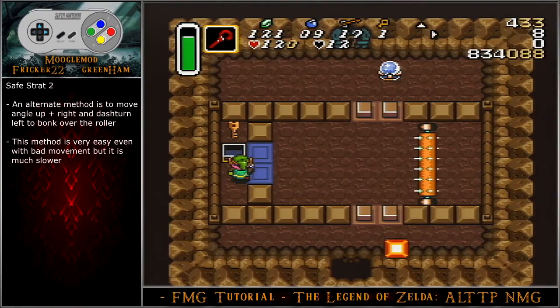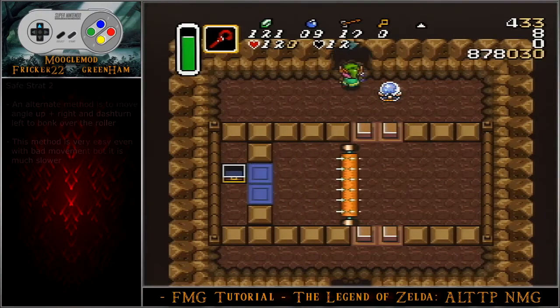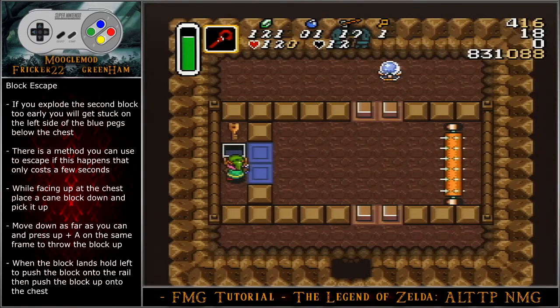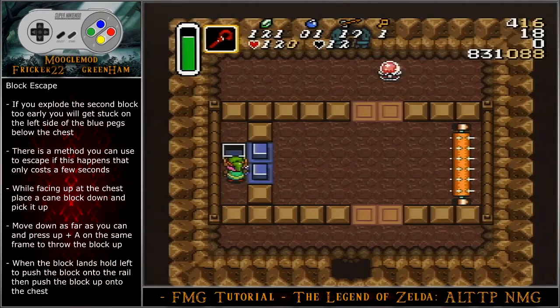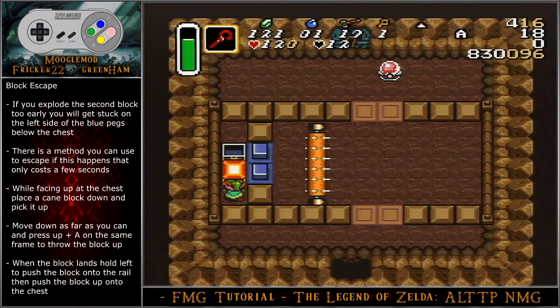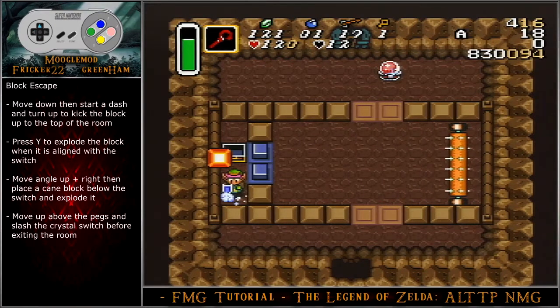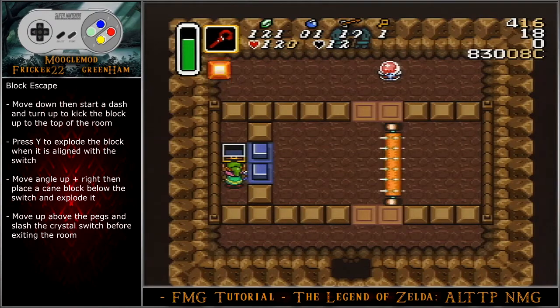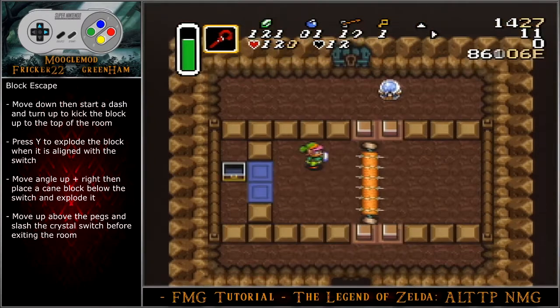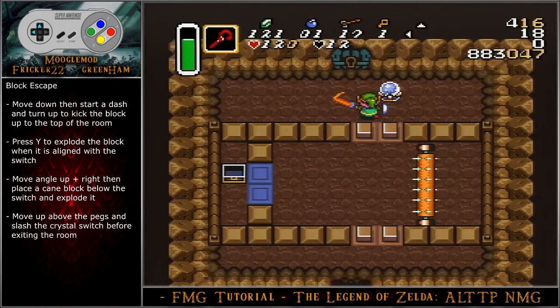An alternate method is to move angle up-right and dash turn left to bonk over the roller — very easy even with bad movement but much slower. If you explode the second block too early, you will get stuck on the left side of the blue pegs below the chest — this is called peg jail. There is a method to escape that only costs a few seconds: while facing up at the chest, place a cane block down and pick it up. Move down as far as you can and press up and A on the same frame to throw the block up. When the block lands, hold left to push the block onto the rail, then push the block up onto the chest. Move down, then start a dash and turn up to kick the block up to the top of the room. Press Y to explode the block when it is aligned with the switch. Move angle up-right, then place a cane block below the switch and explode it. Move up above the pegs and slash the crystal switch before exiting the room.